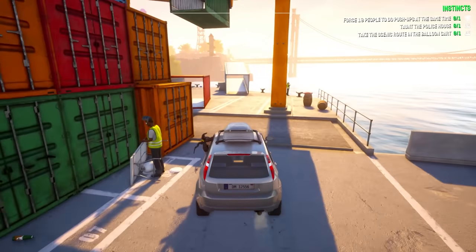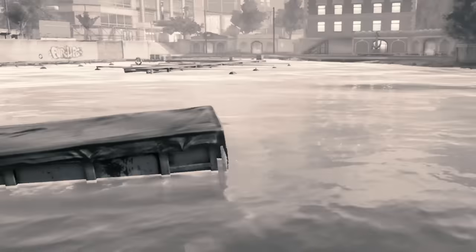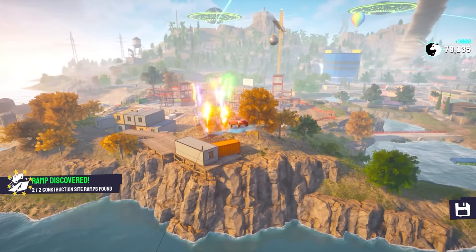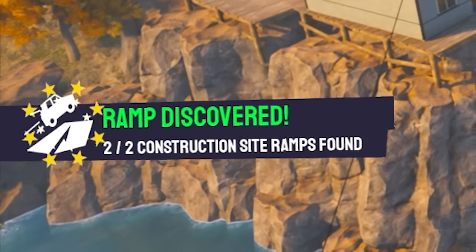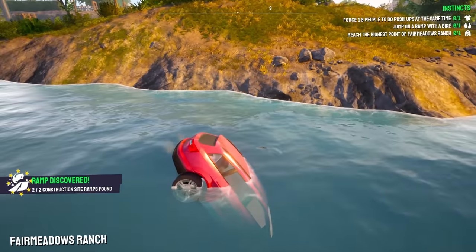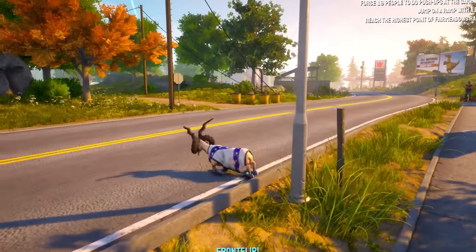So it turns out these jumps are the hardest thing in the world to find. That's not even a jump — are you serious? I think I found one. Sick jump — two out of two construction site ramps. Into the ocean again. I keep totalling my cars. I need to get some disposable ones, or maybe a boat would be a good idea.